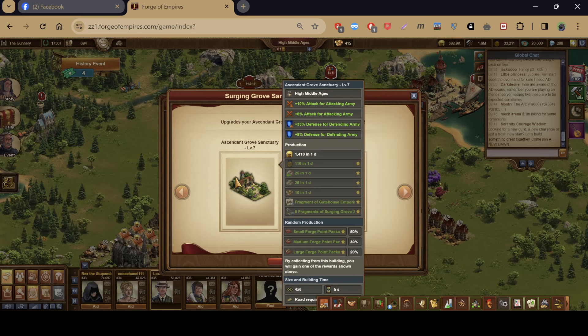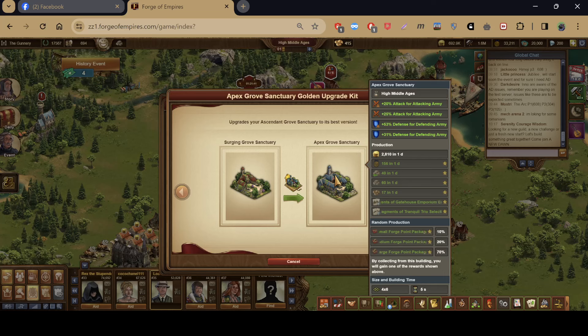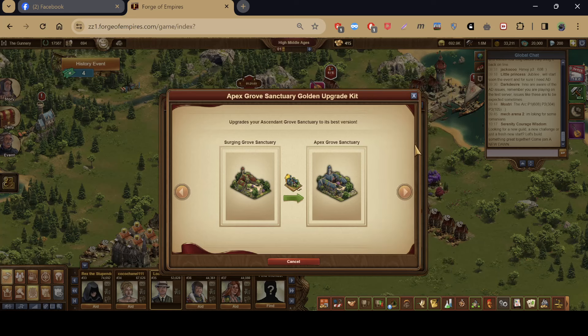This building costs 4.6 squares of road. The gold kit gives far more in terms of coins, goods, attacking army attack stats, defensive army stats, coins, medals, goods of previous age, goods of current age, and forge points. It also gives fragments of two buildings that are exclusive to this event.